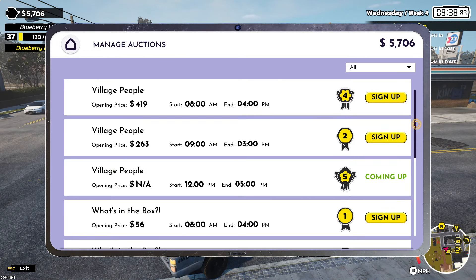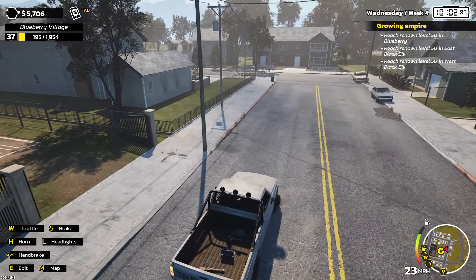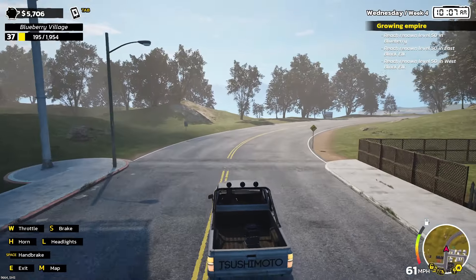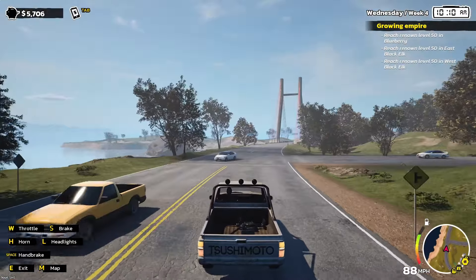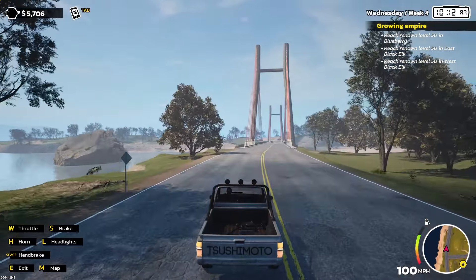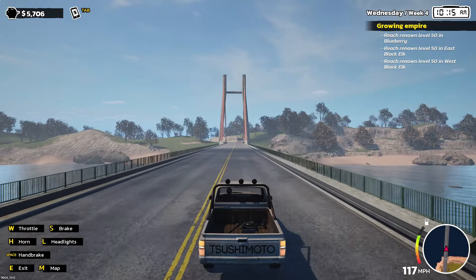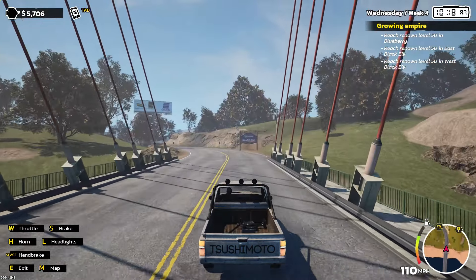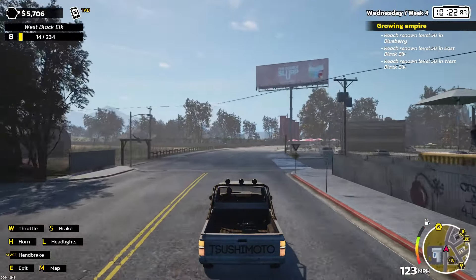The locksmith will take a while — we'll come back in about six hours. Now going back to the warehouse. Checking auctions: there's a tier 4 and a tier 5 at midday. I need to deal with all this other stuff first. Now I'm taking just these three legendary items over to Black Elk. When you go to a new area your renown starts over, and I have a quest to get all three districts up to level 50. I'm only at 37 in Blueberry.